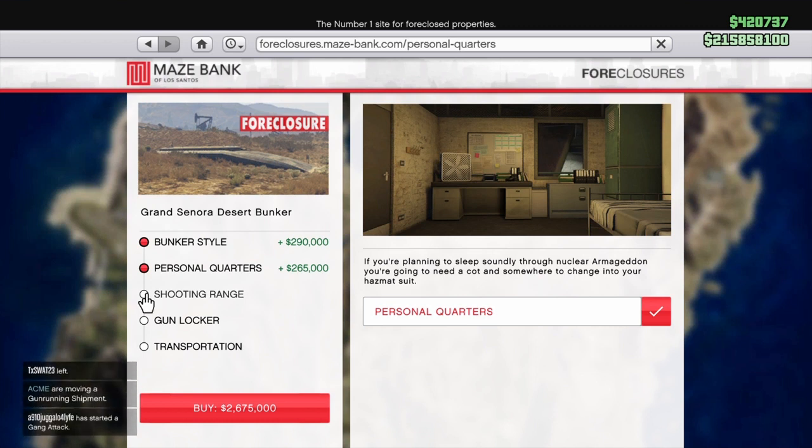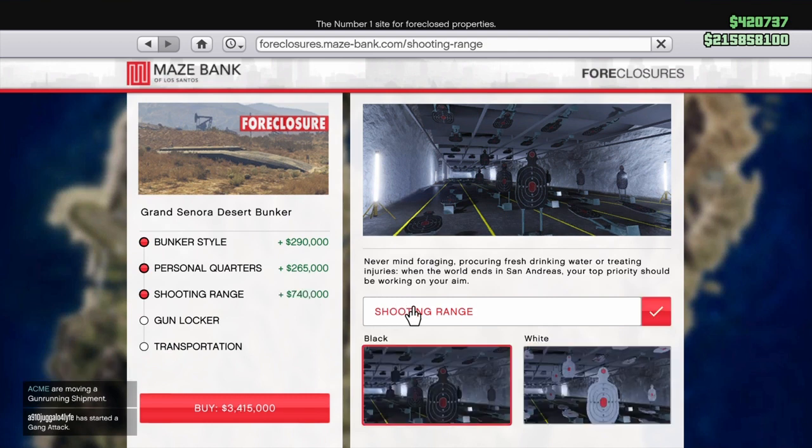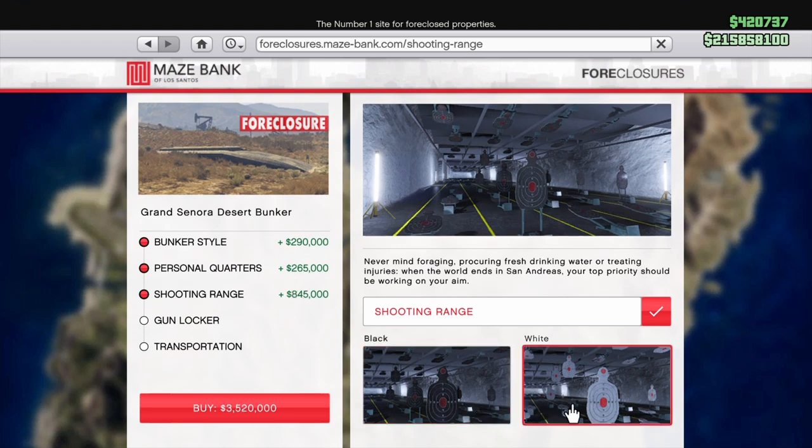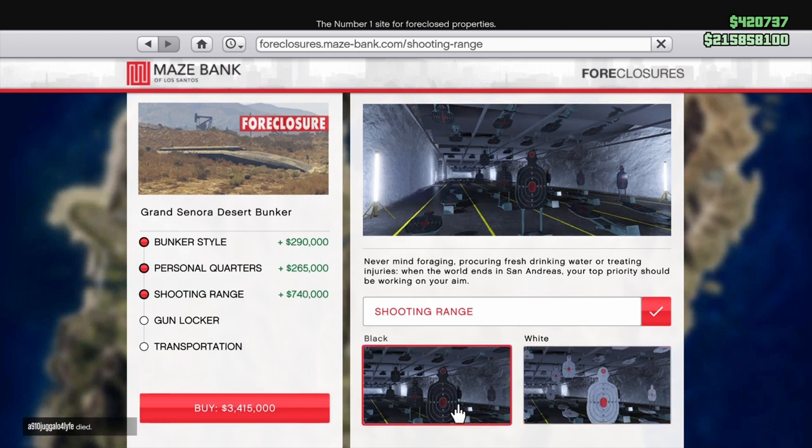So I want to show you how to actually get it. When you buy the bunker you can get the shooting range upgrade. There are two different types at two different prices. You have the shooting range with black targets and a red bullseye starting at $740,000, and then white targets with a red bullseye at $845,000. I would recommend spending the extra money on the white targets because it's easier to see the red bullseye.